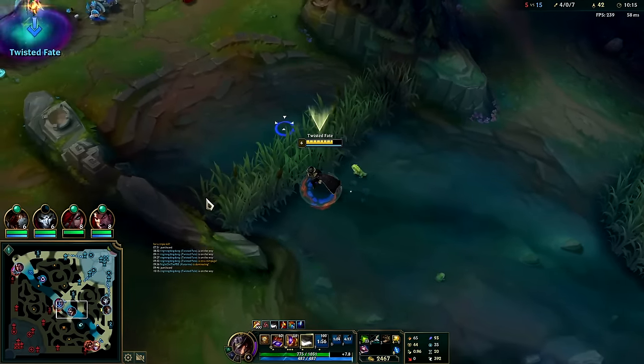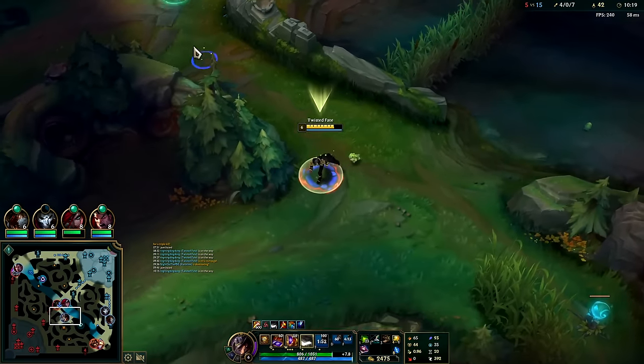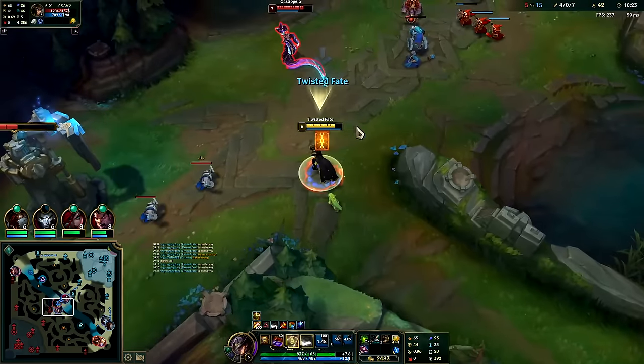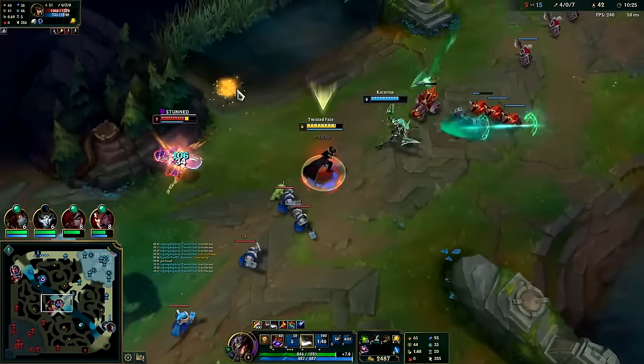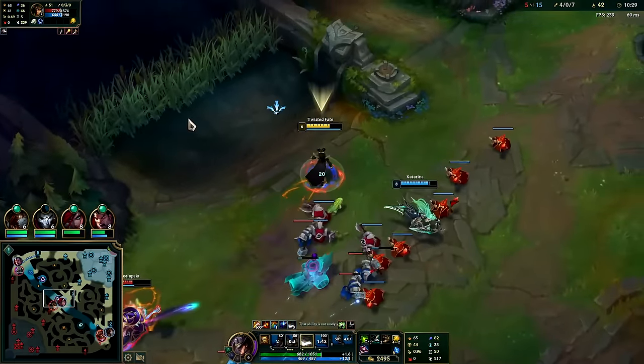Feckless rube — don't turn your back to me! I should do triple damage when he turns his back; those should all be critical hits. What was that flash? Does she think my stun card is a skill shot? I've never seen anyone try to flash a TF stun card — what the hell.